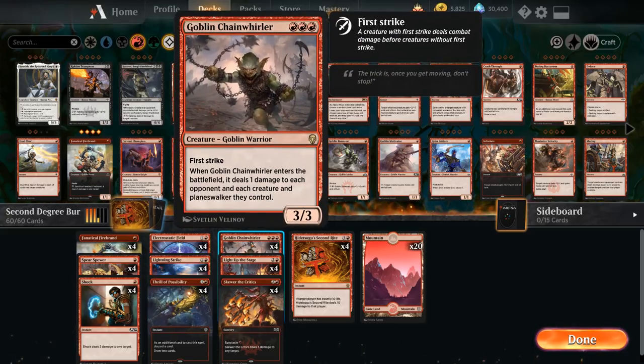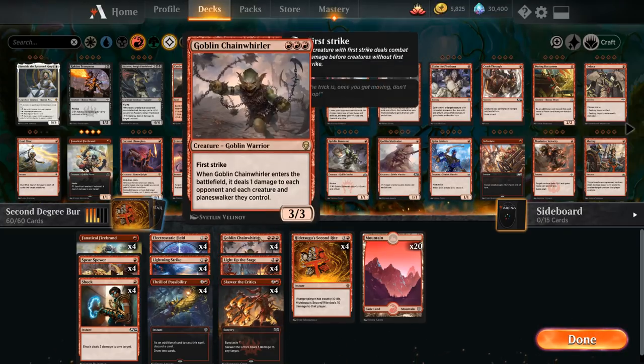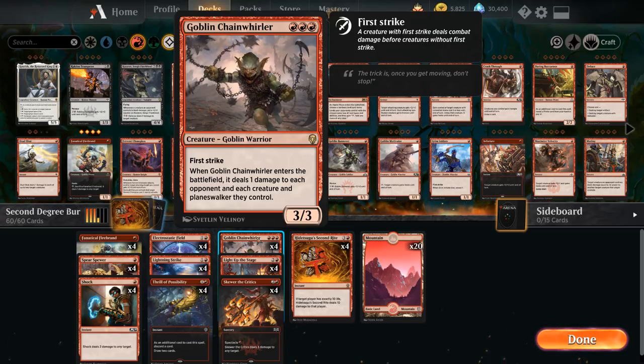At 3 mana we've got the full playset of Chain Whirler — just too good not to play. It also deals 1 damage, so it can help us even out the opponent's life total to set up for Second Ride, and gives us a nice board presence to pressure opposing Planeswalkers or just help us get the first 10 points of damage. Of course every now and then we're not going to draw Second Ride and just have to win the old-fashioned way, and having a few creatures to attack with can definitely help.